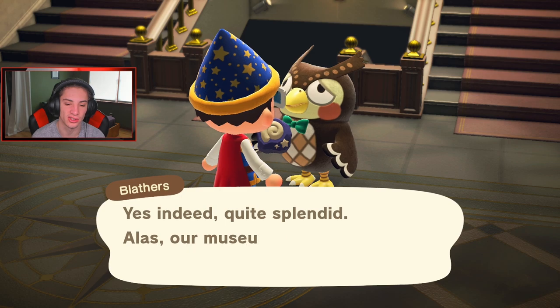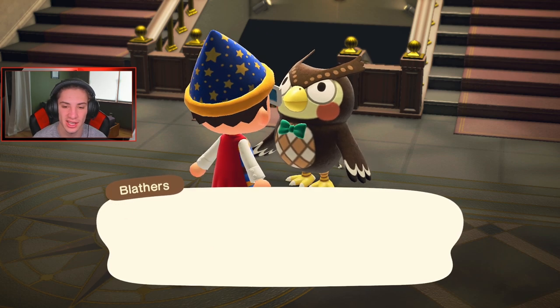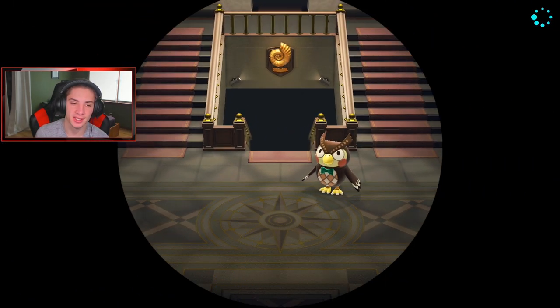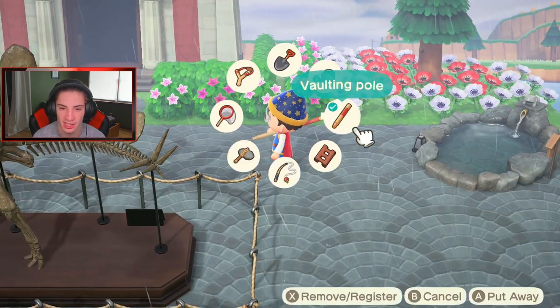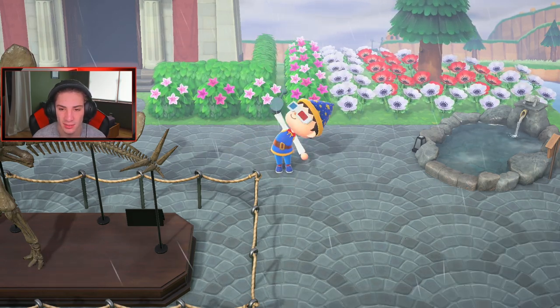Hey Blathers, I got some fossils for you yet again. I gotta be close to finishing these fossils, I've been handing them in batch by batch and he keeps saying he has all of these. I'm gonna start selling all my fossils - I have a ton in my inventory and I can make some money off of it. Definitely the one thing I might end up changing for this museum is going from brick to stone - museum's kind of a stony thing.